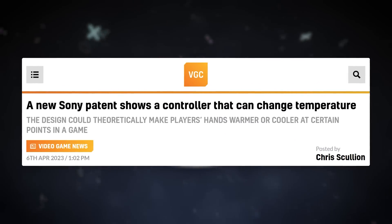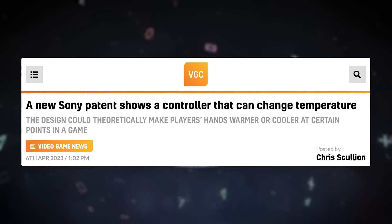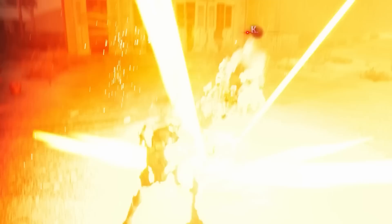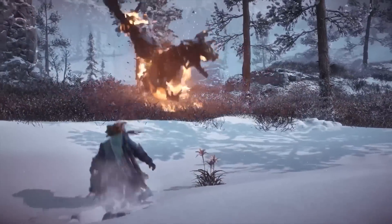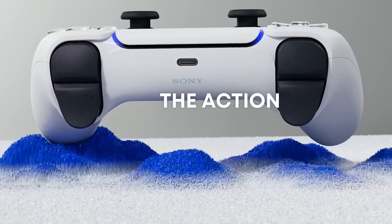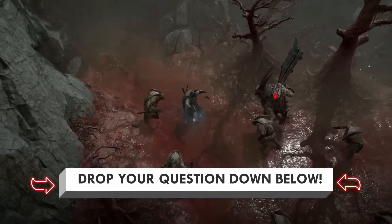Maybe the only other interesting news story I wanted to quickly touch on was a new patent from Sony that shows a controller that can change temperature. So another new immersive feature — if something is hot in the game, your controller gets hotter, and the other way around when you walk through snow. Maybe something we'll see in the future, although not confirmed.